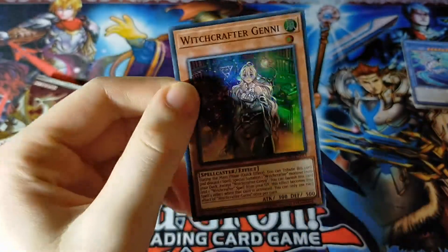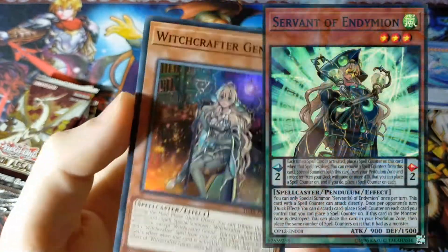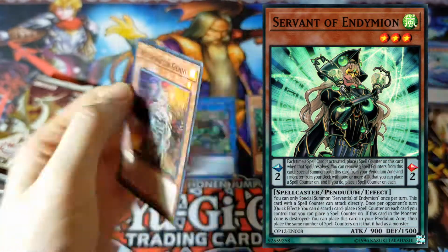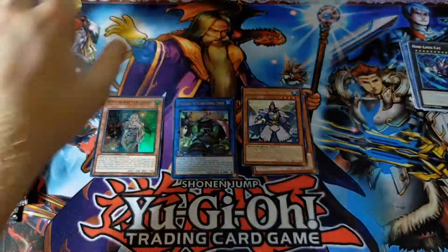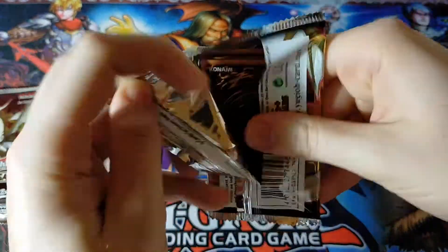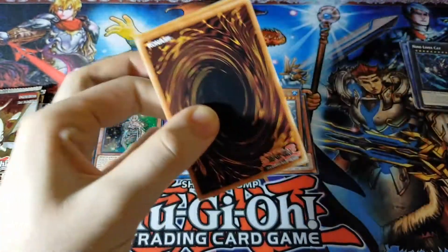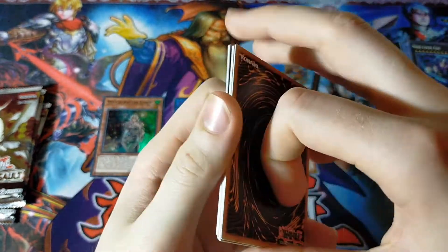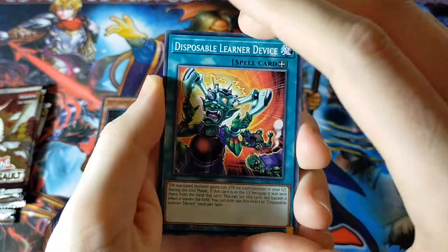From what I understand, she is actually also another card in terms of lore. I'll see if I can pop it on screen, but yeah, she's one of the Endymion cards, I think. Something like that — I'm not 100% sure. But if you look closely at the artwork, you can see her and the Endymion card are actually the same character, except in that one she's wearing like a mask and all sorts of stuff. Very cool.